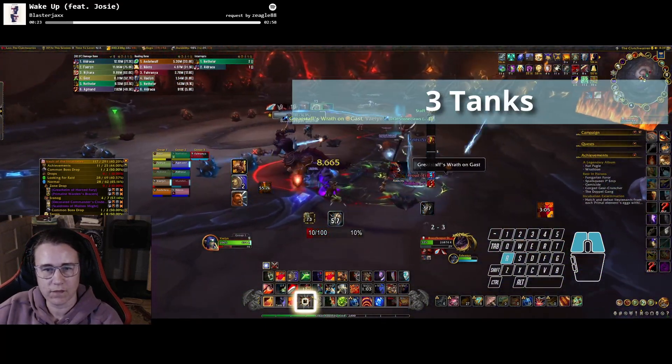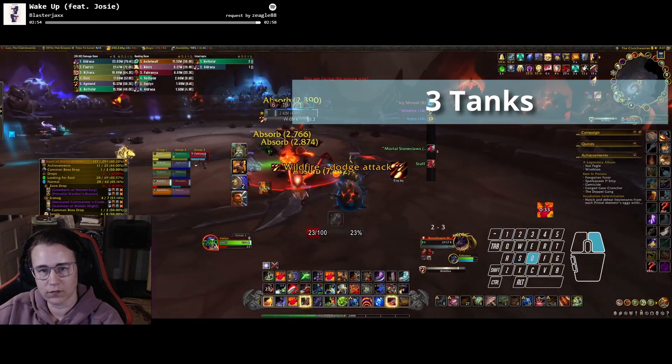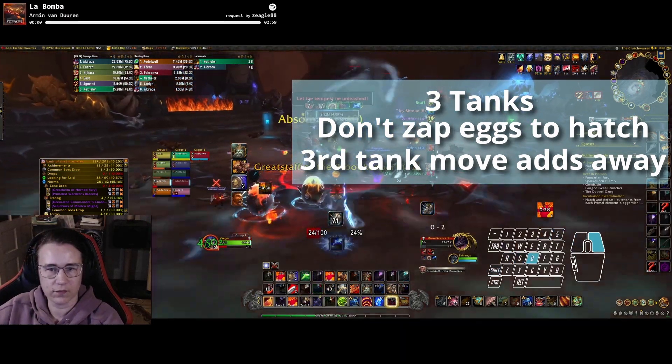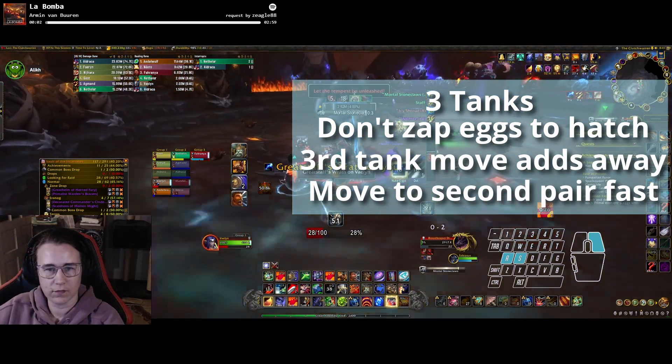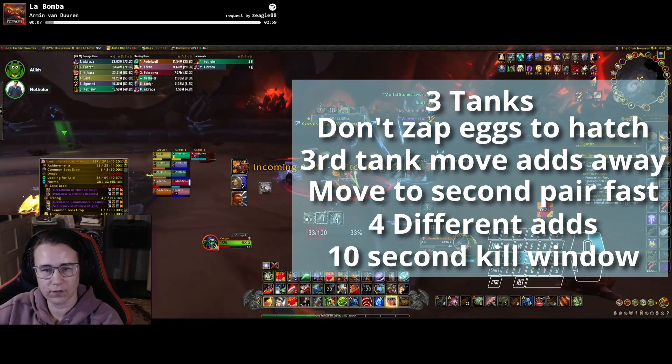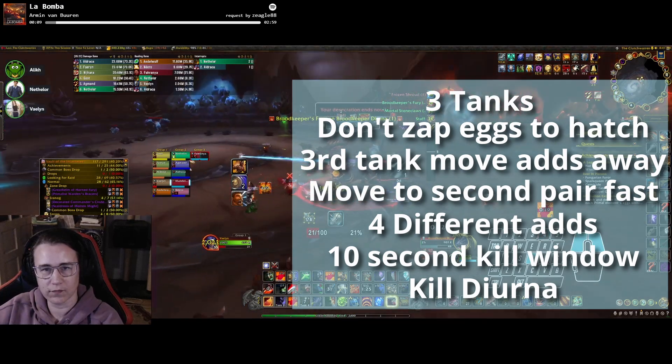To recap: use 3 tanks to make this a lot easier. Don't laser the marked eggs and let them hatch while the designated tank picks them up. Move the boss to the second pair quickly. When 4 different types of eggs have hatched, make sure they die within 10 seconds of each other. Finish the encounter as normal and kill Dierna.